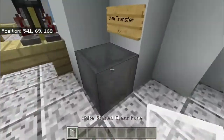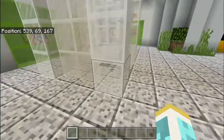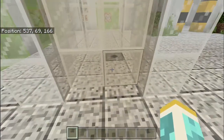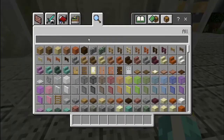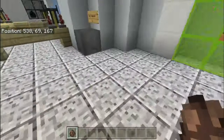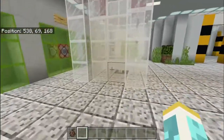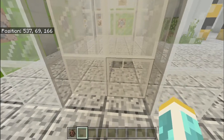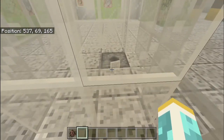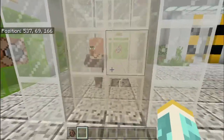And this here is just to transfer items and spawn in other creatures inside there. I don't have a villager spawner, so what I'd have to do is drop in one of these, wait about 10 seconds, and then the villager will spawn up right here. And there we go — so now there's a villager inside the test tube.